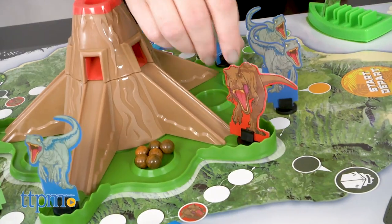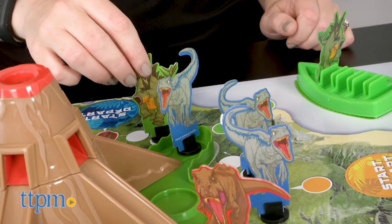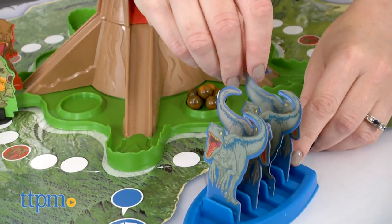There's some strategy in the game when it comes to moving the dinosaurs and dropping the lava balls, and you never know what your opponent may do. It kind of reminds us of a dinosaur version of Sorry, with a toy volcano instead of slides.